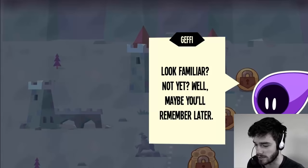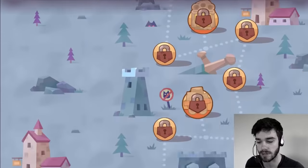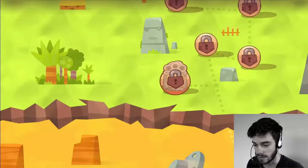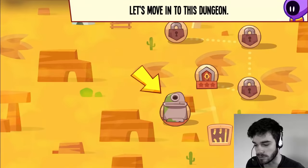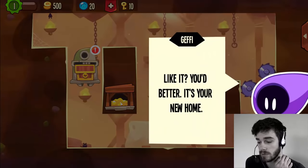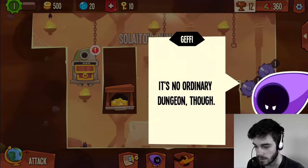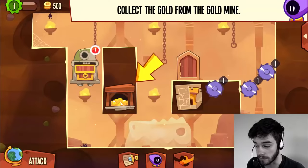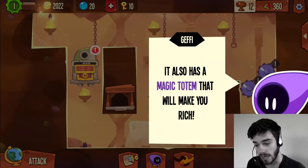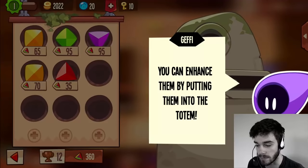Jeffy says 'Look familiar? Maybe you'll remember later. Since you've just escaped prison, you need a place to live.' We move to the desert — that's the first dungeon where we'll be moving in. It's no ordinary dungeon though: it has a gold mine that replenishes over time and a magic totem that will make you rich. These gems are your main treasure and you can enhance them by putting them into the totem.